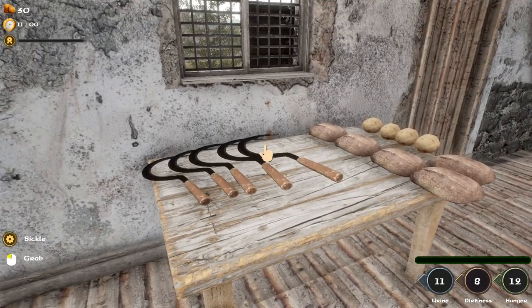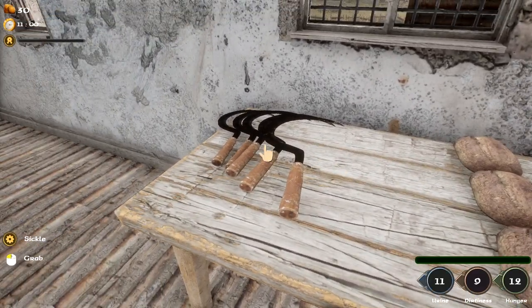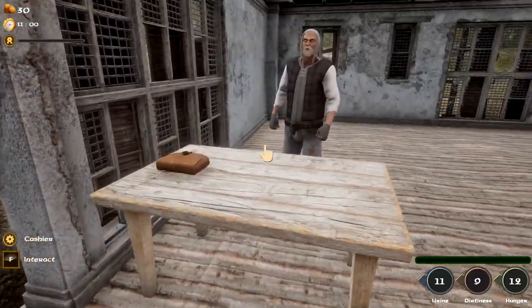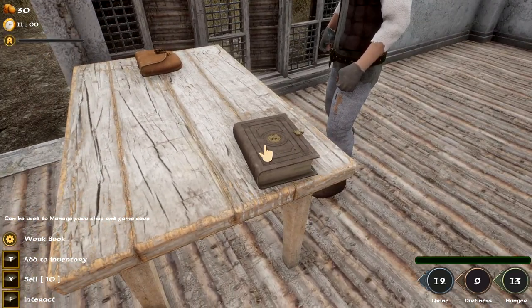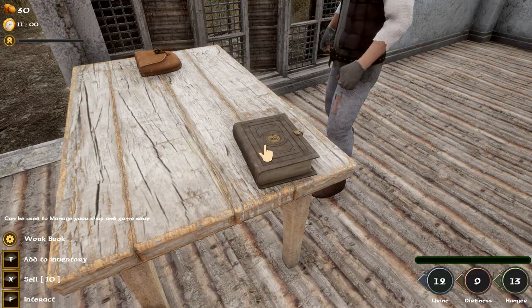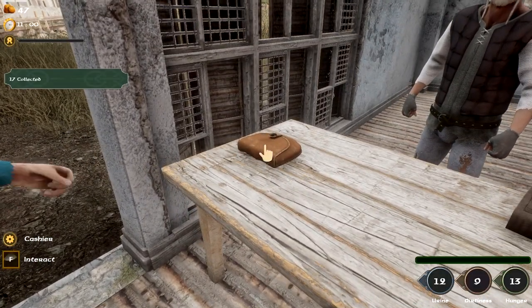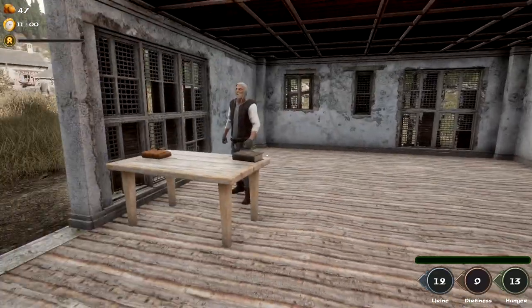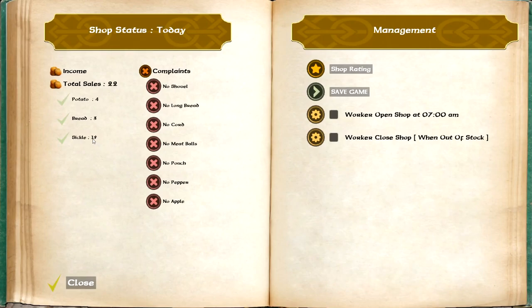Does it tell you how much this stuff is worth — can we manage the selling prices? I don't think so, it just gives me grab functions. There's a little gear icon but I don't know how to get to it. They want me to put down my workbook too — press Q. It's a ledger. Checking it: complaints — no shovels, no bread, no cord. People are picky! We sold four potatoes so far, total sales of 17 bucks. Someone bought something — 15 bucks. Bread is three bucks, potatoes are four. Can we change prices? Workers at shop 7 AM, worker closed shop — went out of stock. I'm guessing we need to go buy more.